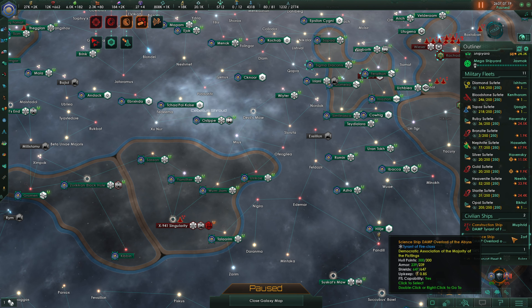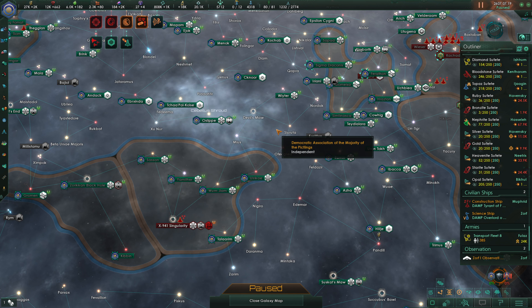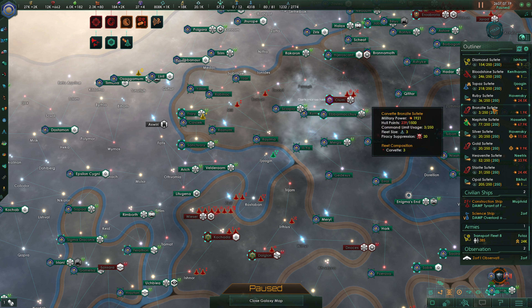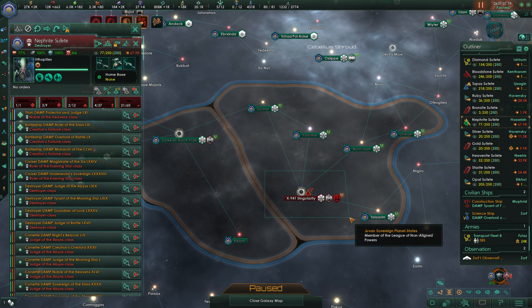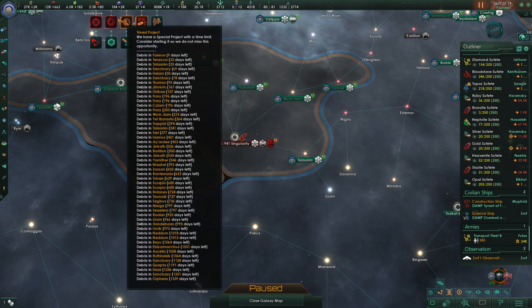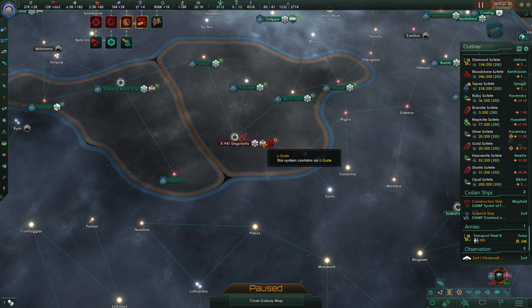Now, fleets. Our fleet situation: we have some ships being rebuilt and we are basically out of alloys, but we have a few being built. The Diamond is up here chilling, the Topaz is patrolling. The Nephrite is over here - we do want to take back the X941 Singularity, but we don't really have the ships to do it right now. Our ships will come back in under a month - I'm actually shocked about that. I expected it to take far longer, but there's an Elgate right here and they could just retreat.